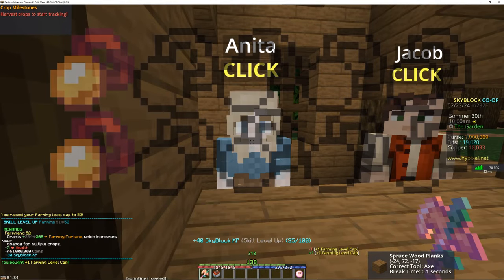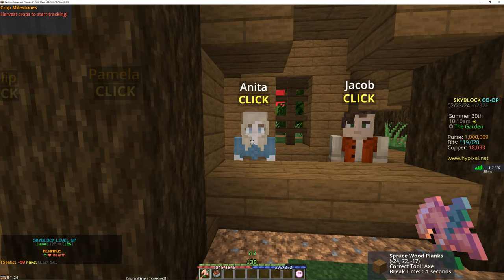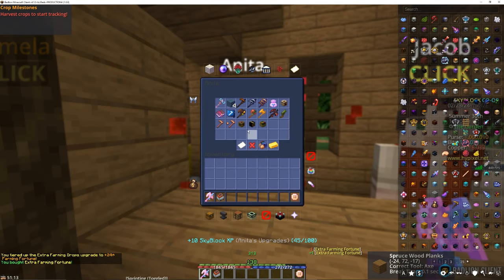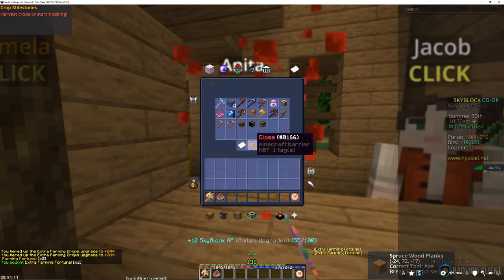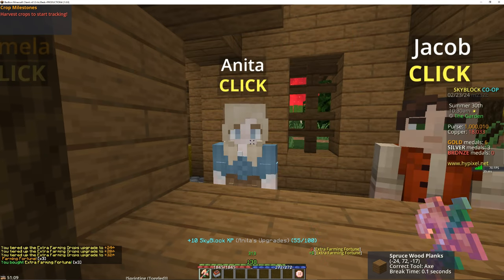I bought Anita's farming level cap upgrade, and that instantly brought me to farming level 52, also putting my Skyblock to level 126. I spent the rest of my upgraded gold medals on the extra farming fortune upgrade, and as I'm editing this, I realize that this specific upgrade is kind of where I messed up — and the reason why this video has taken a while to make. But hey, it's all in the name of progression.